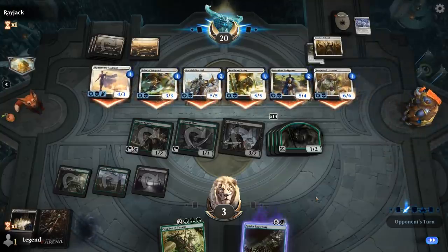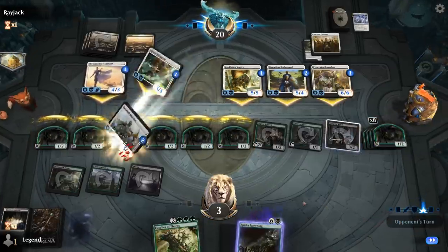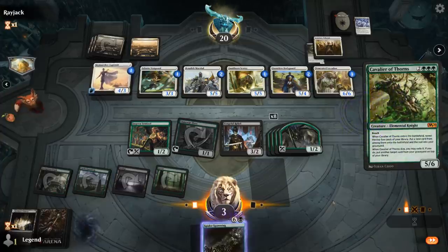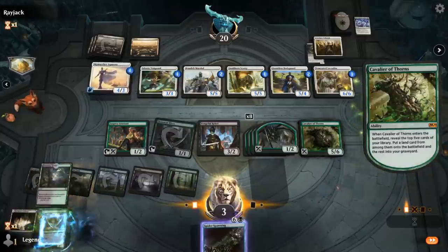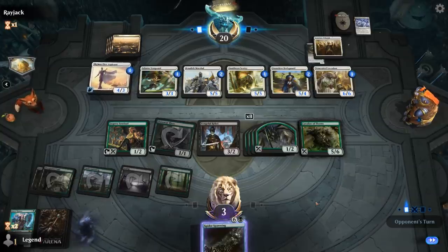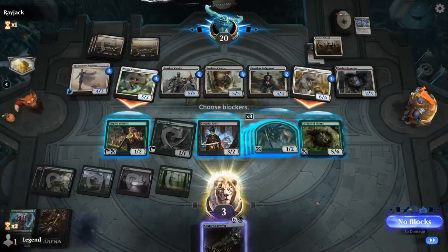Cavalier is also an excellent draw, but I've got Spider Spawning first — 14 spiders! Unbreakable Formation — not a bad play, so I guess we're just jumping one each. This also helps us flashback Spider Spawning. No attacks.